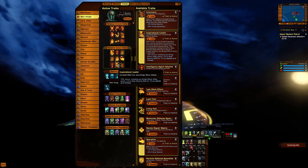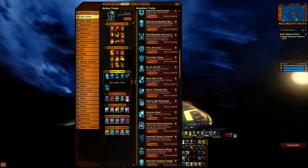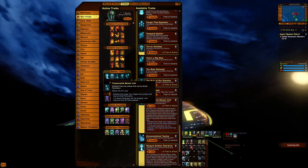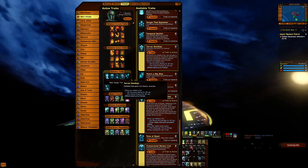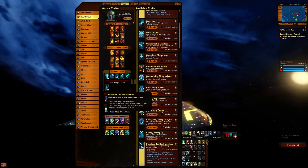Inspirational Leader and Intelligence Agent's Cache. Starship traits: Weapon Emitter Overdrive, Transcranial Sensor Link, The Runes of Our Enemy, Tear and Goodbye, my favorite Best Hope of the Empire, and Entwined Matrices.